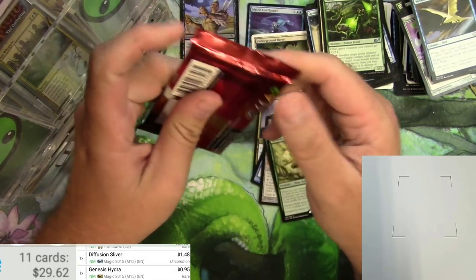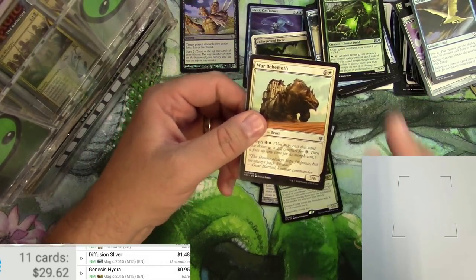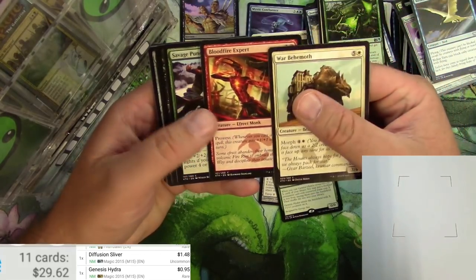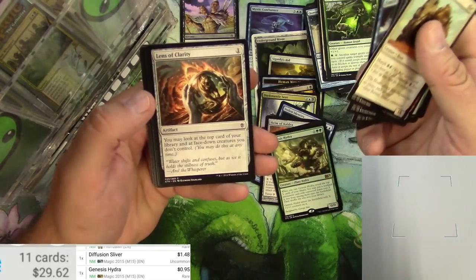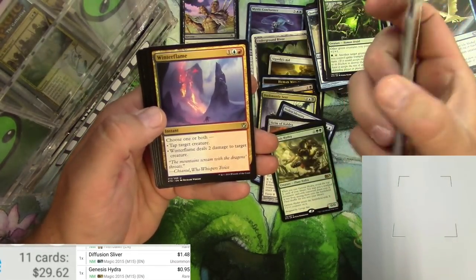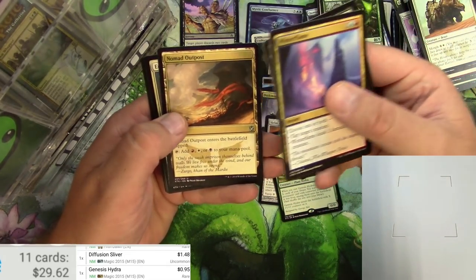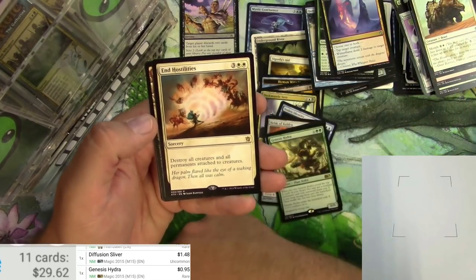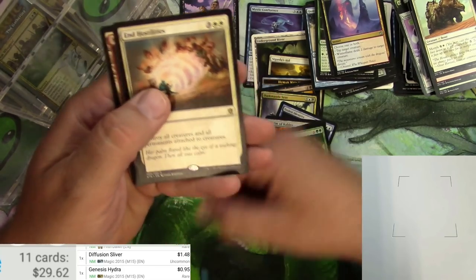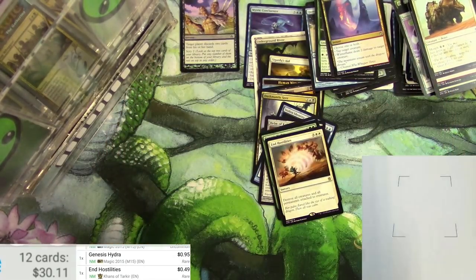Khans of Tarkir here — I recently just opened a big box for patrons, and this is part of the leftovers. I believe my patrons got all the fetch lands, but you never know. Got some Efreet Monks, some artifacts and Berserkers, Scoured Barrens, a Winter Flame, Karu Bloodsucker, Nomad Outpost, and not a fetch land but an End Hostilities. For five it's a sorcery — destroy all creatures and all permanents attached to creatures, so you can get rid of those pesky equipments as well — for a measly 49 cents.